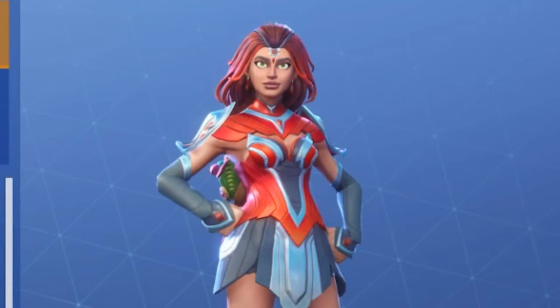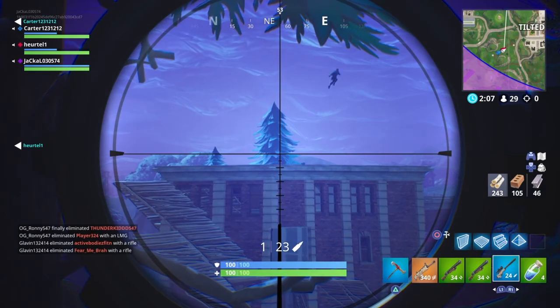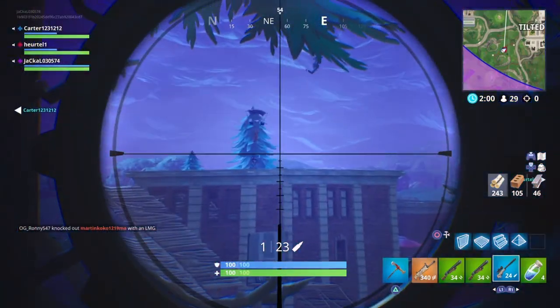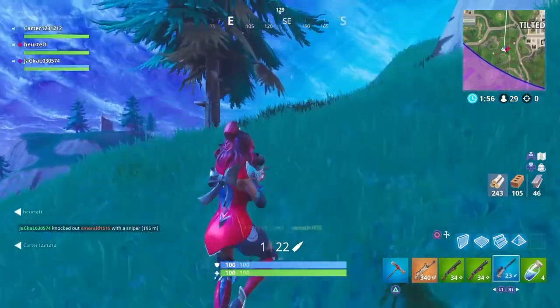The next thing on the list is going to be Valor at number 22. Valor is the girl from the recent battle pass, which I like. It's red — I like the color and it's just good.